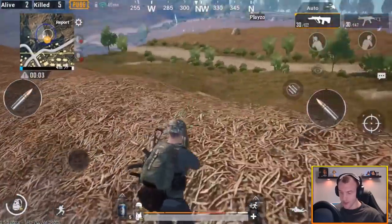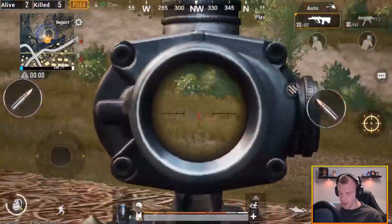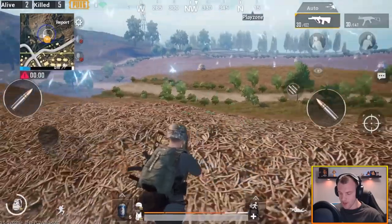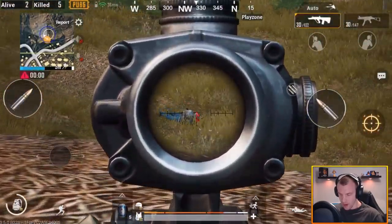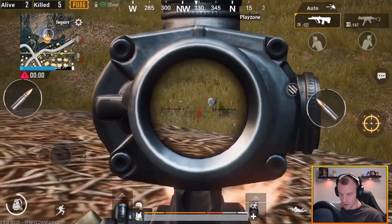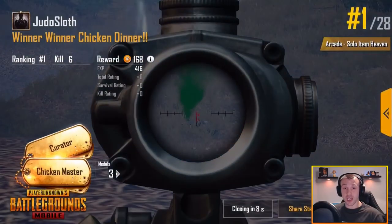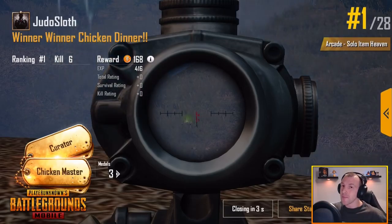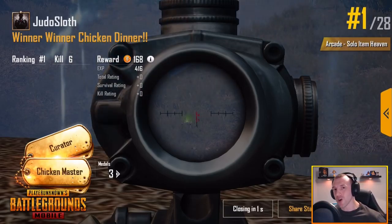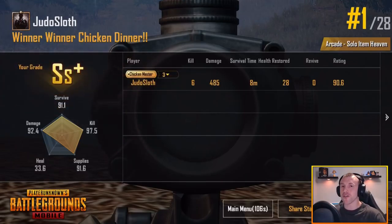He's definitely not down the left side of the hill — he's over this side. So there he is I think guys. Maybe it was a leaf again. No it is — he's snaking! Hello my friend, you are going to give me a chicken dinner. Wow that was closer than it needed to be. I wish I had a Kar98 to take him out but there you are guys — I hope you enjoyed that one. Make sure to subscribe for more PUBG Mobile. I've been your host Judo Sloth, and until next time, peace out.